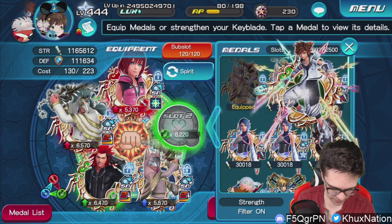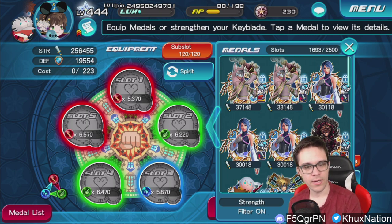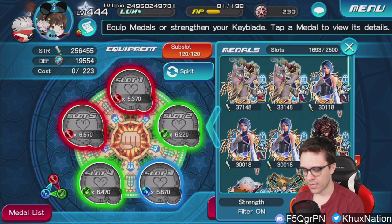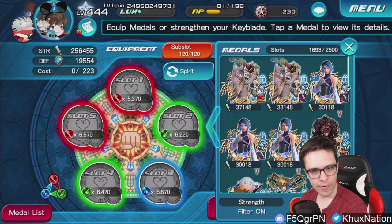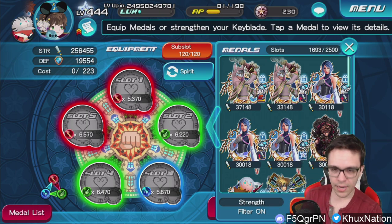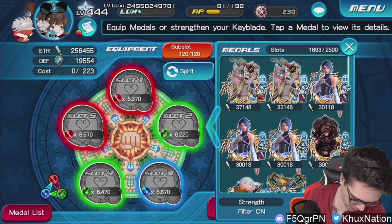That buff alone makes mono-colored attribute keyblades ridiculous — my Diamond Dust at level 35 has an 8.0 multiplier, and my Fairy Stars at level 39 has a significantly lower multiplier; the difference is absolutely startling. But Bad Guy Breaker will definitely be the strongest multi-attribute keyblade, and this is where Second Form Sora is going to truly shine — on multi-attribute keyblades — because you can utilize as many upright metals as possible. None of the slots currently have an upright or reverse requirement attached to them yet, though they've mentioned that at some point most of them will.